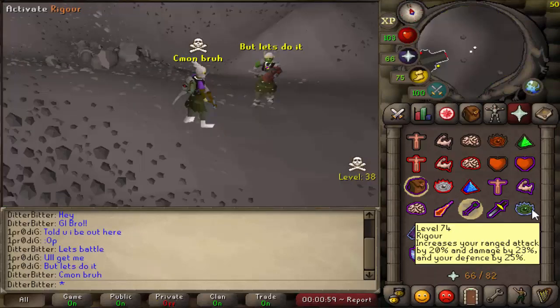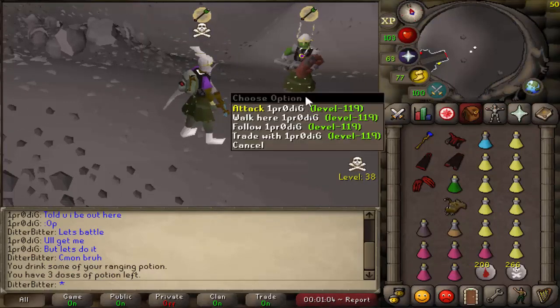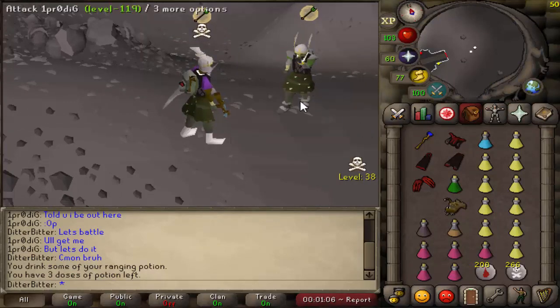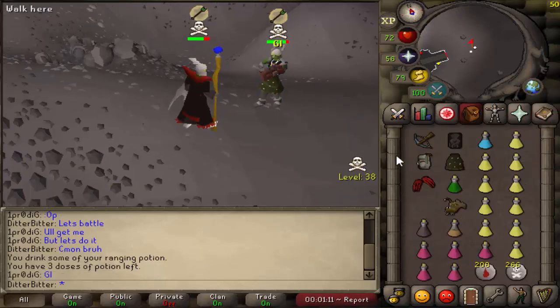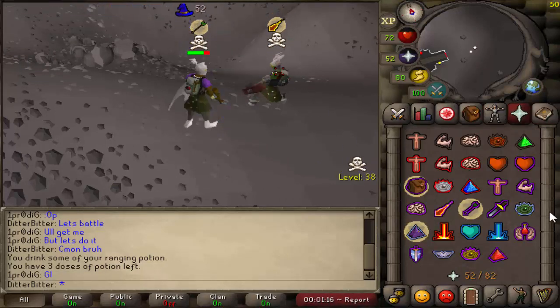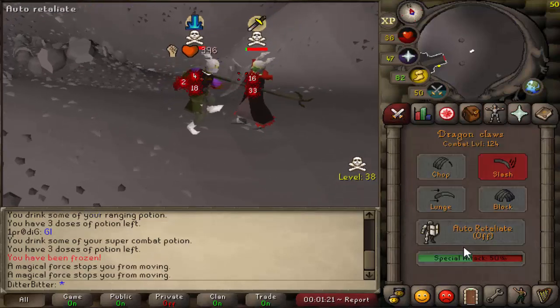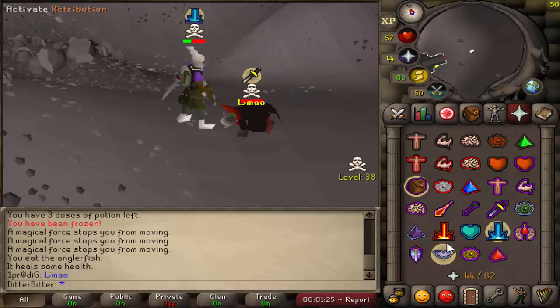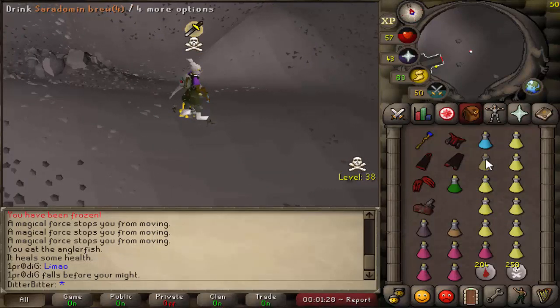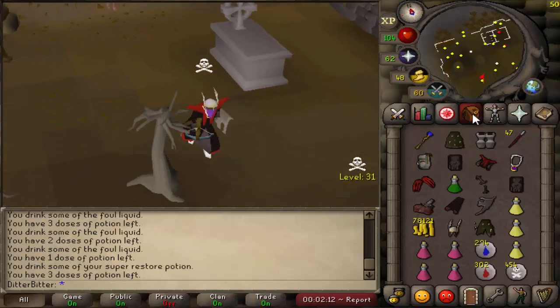He's gonna fight — good luck man. He's got ballista, bandeau shoes, cow skirt. He's pulling up, he's ready. Oh my god, he just hit me a 33 to start it off — jesus christ. Spec him — oh, and he's dead already. That was literally a three second fight. Good fight man, he drops the loot. I'd never gear a hack like that.